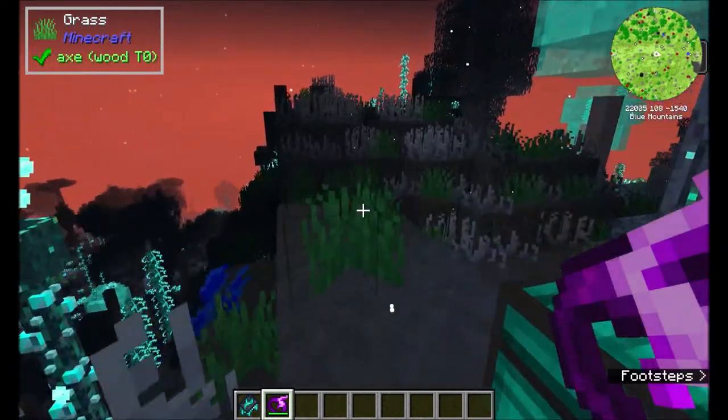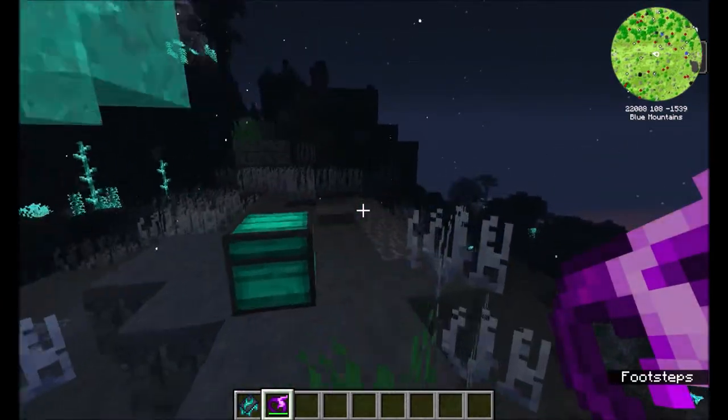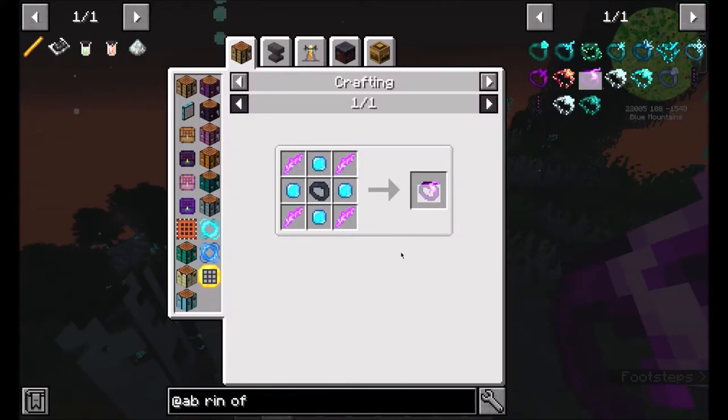Hey there adventurers. Today I'm looking at the speed ring from the abyss mod. It's basically a ring that when you have it and right click it, it gives you the speed buff.